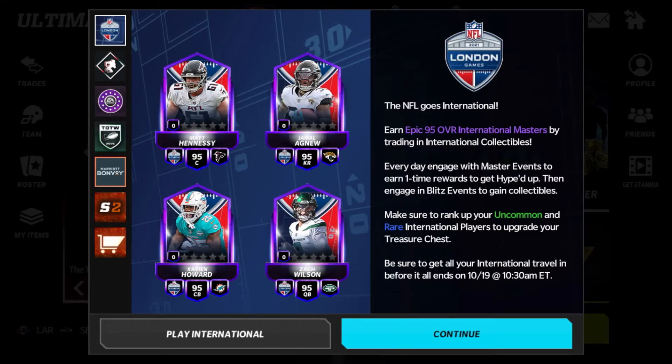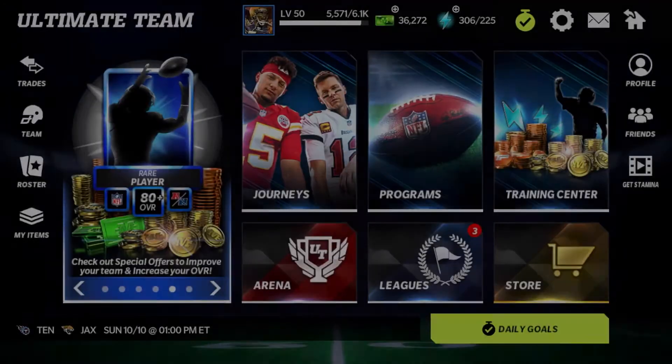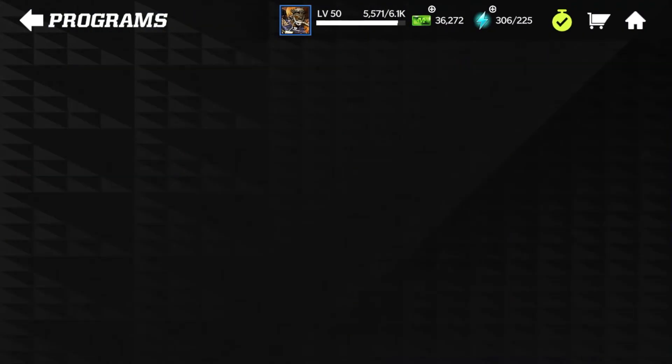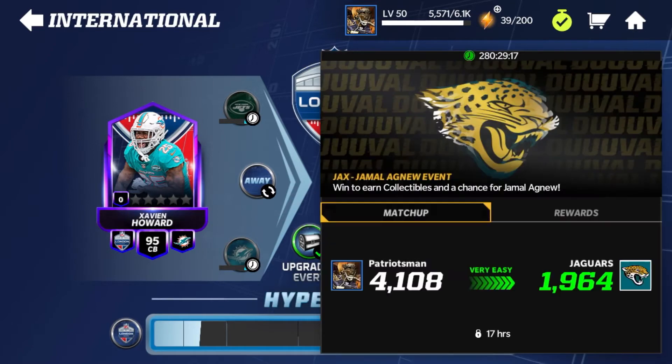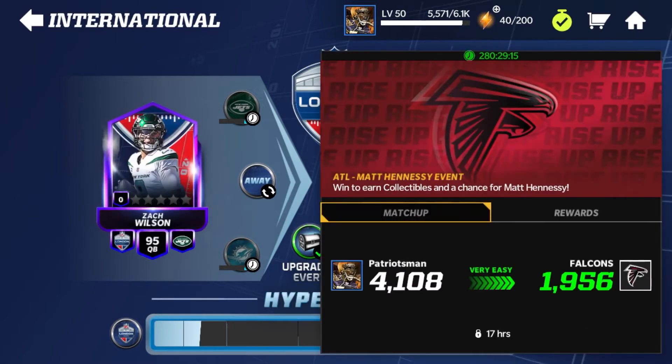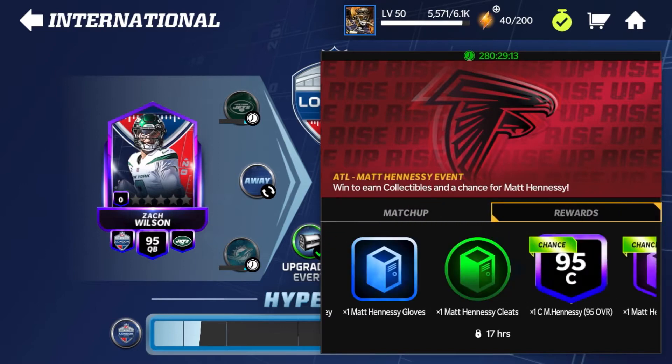So there's Matt Hennessy, Jamal Agnew, Zavian Howard, and Zach Wilson. Let's go into the promo — they're going to have six total events on the map. The team wins in the corner: the Jets won, the Dolphins won, the Jaguars won, and the Falcons won. Let's take the Falcons win for example.